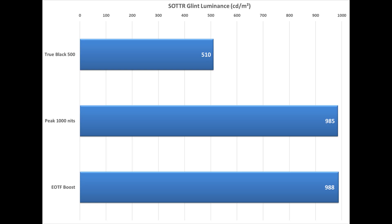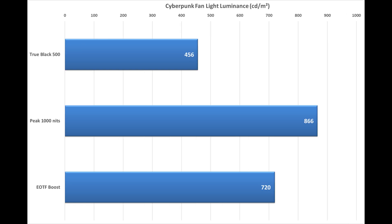I measured the brightness of the fan ceiling light. These brightness readings were obtained using appropriate HDR calibration on the game to avoid significant highlight detail crushing. The ceiling light does have some nice intricate bright details and I was trying to maintain those — they should always be visible even if the centre of the light is very bright. And that's actually the reason that the EOTF boost setting here lagged behind the Peak 1000 nits setting. Even then I was quite generous with how I calibrated the game using the EOTF boost setting.